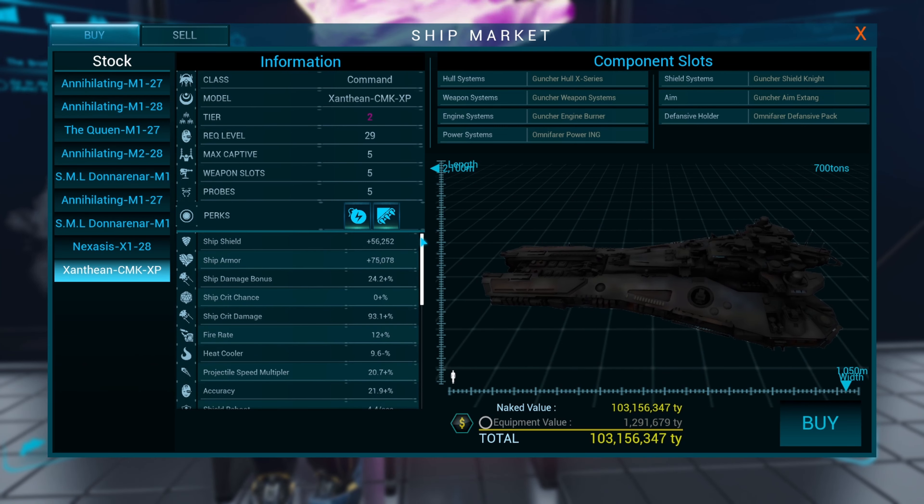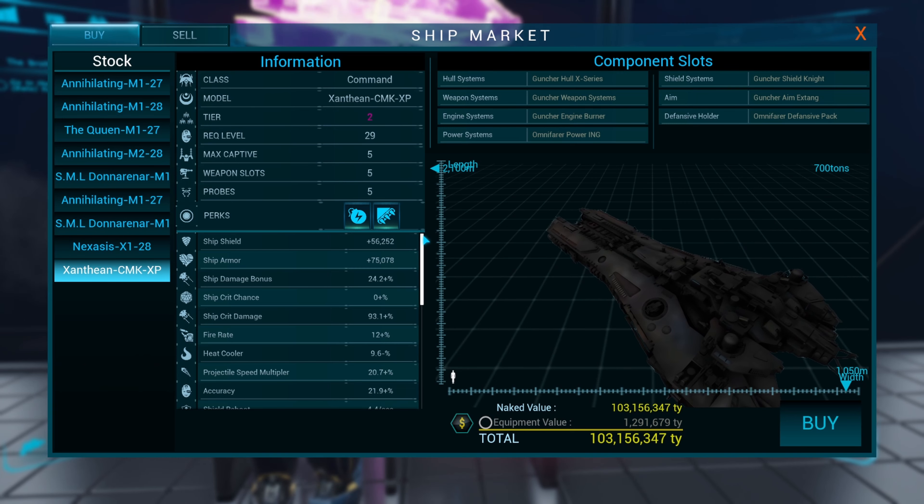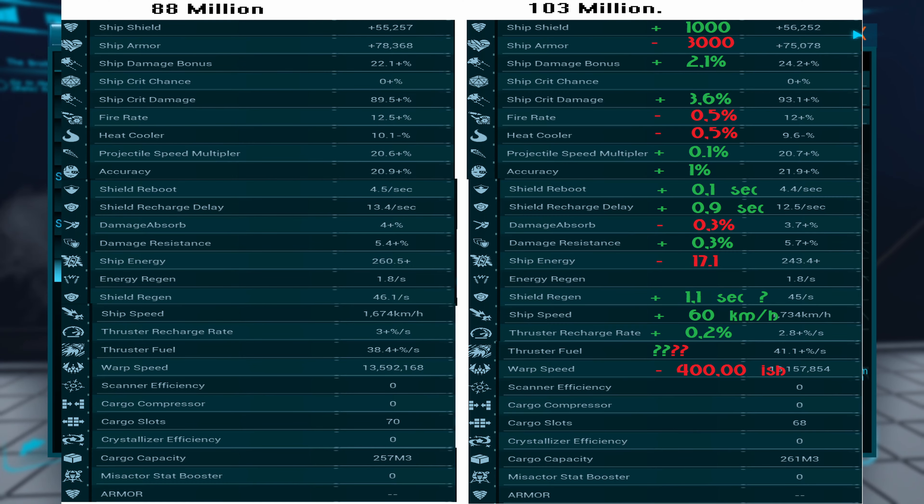Why would we want to pay 103 million when we can get the other one for 88 million? That's 15 million more. So what do we actually get from that? Comparing the ships side by side, you get a thousand shield more — that's not a lot. You actually lose 3,000 armor. You have a slight damage bonus, which is nice. The ship crit chance is the same. You get 3.6% crit damage, but if crit chance is 0% I'm not sure how much that will do.